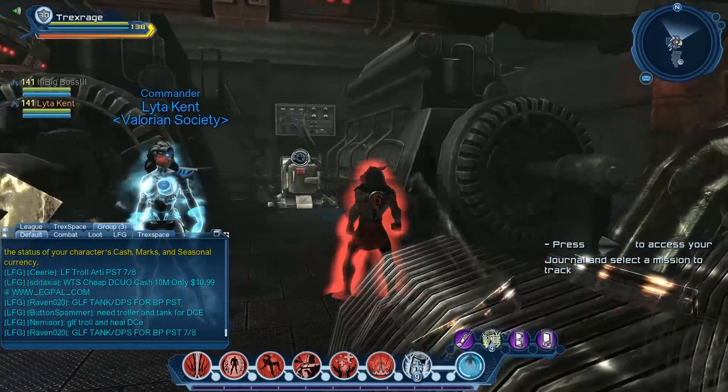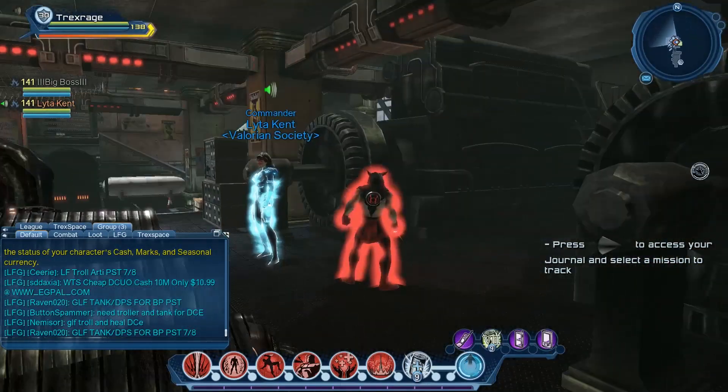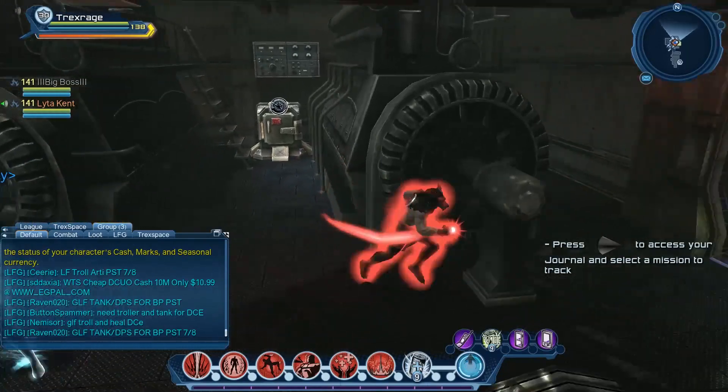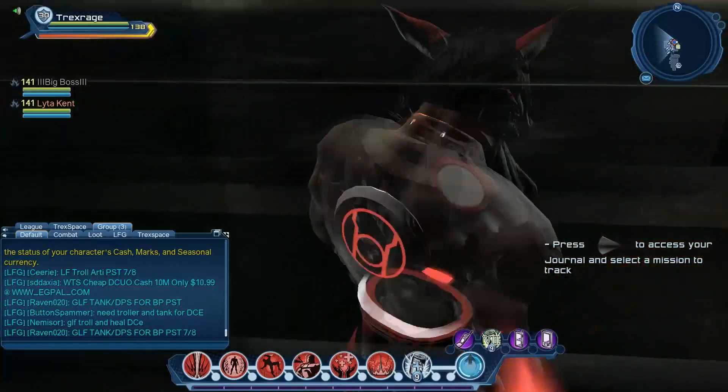Are these really supposed to be base items? The generators? Yeah. They fit, but you can see they take up an enormous amount of space. You can actually go up the stairs, though. Oh my god, you can!